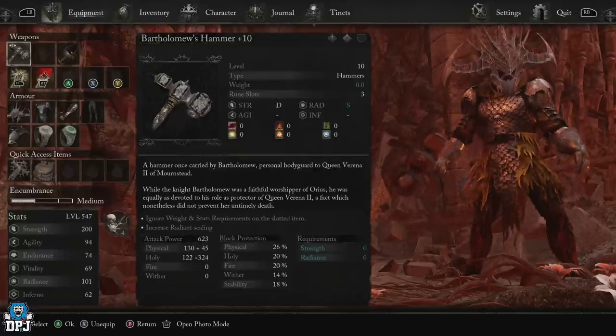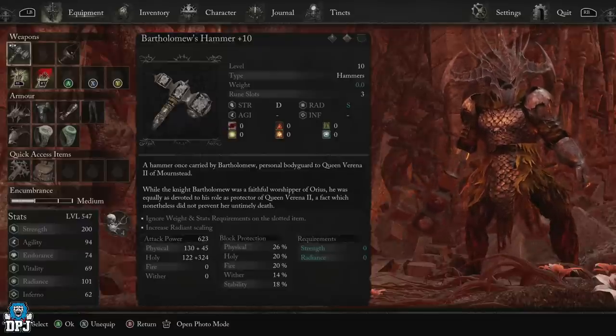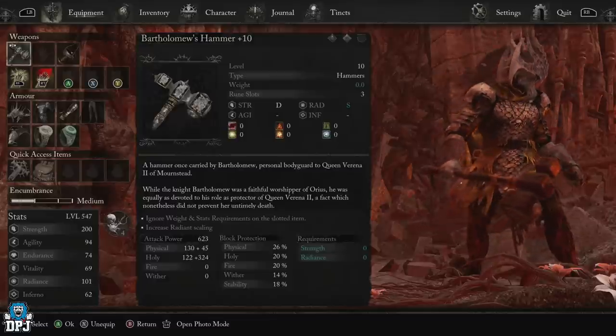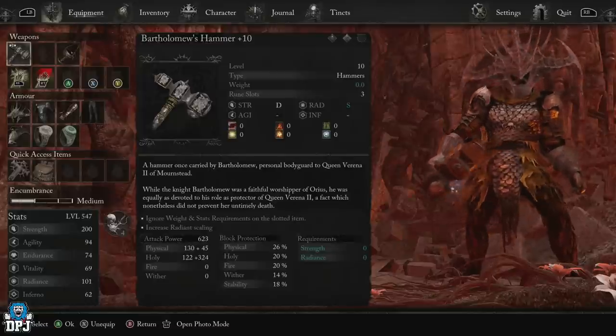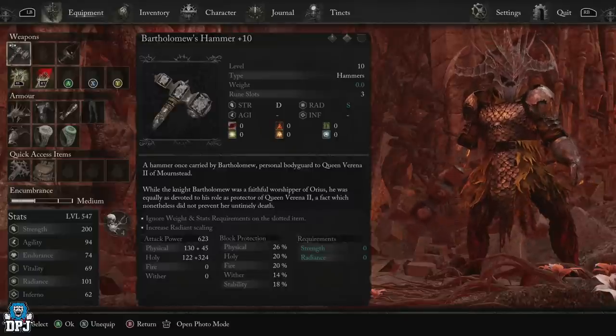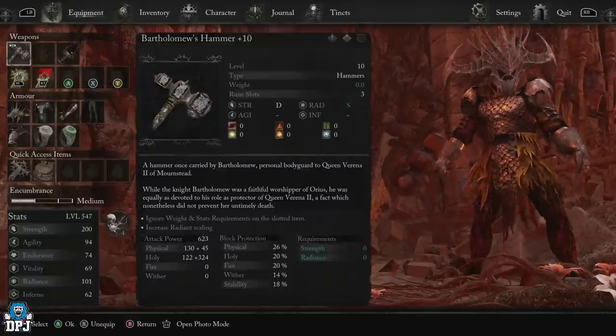I believe that's pronounced that way — I'm probably wrong, I normally am. So as a hammer type weapon, this one scales with strength and radiance. Now although when maxed out to level 10, it does only have a D scaling for that strength, but when it comes to radiance, it is one of a couple of weapons I know of in the game that has an S tier radiance scaling.